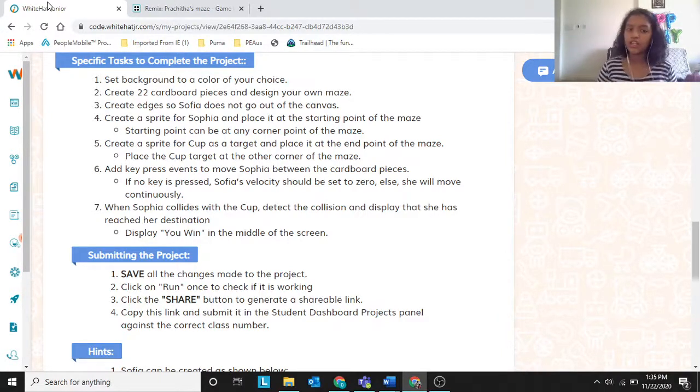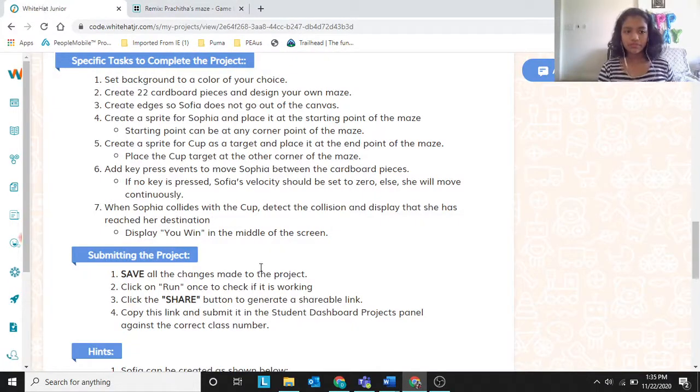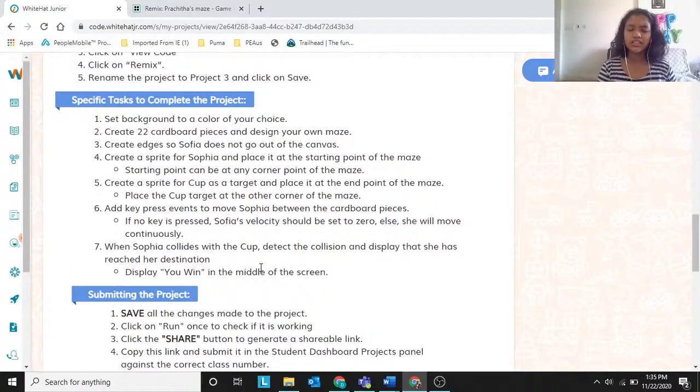You can use Sophia.velocityX or Sophia.velocityY for this. Next: when Sophia collides with the cup, detect the collision and display 'You Win' in the middle of the screen. I showed you — the 'You Win' text appears. I placed it where nothing is blocking it so you can see it clearly.